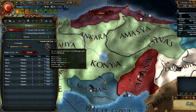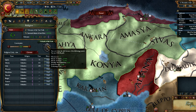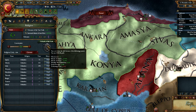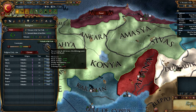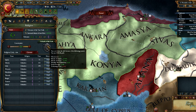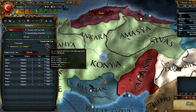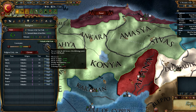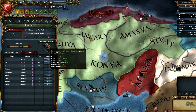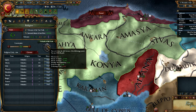Defender of the Faith is available to a variety of religions including Catholicism. If you have 500 gold, you can purchase it, gaining bonuses: an extra missionary, extra morale of armies and navies, decreased monthly war exhaustion, increased yearly prestige — but technology costs a little more. If you're planning on waging lots of war, it's a really useful thing to have. Unfortunately when your ruler dies, the Defender of the Faith title is lost as well, meaning you have to purchase it again. So don't buy it if your ruler is age 60 and probably about to die.